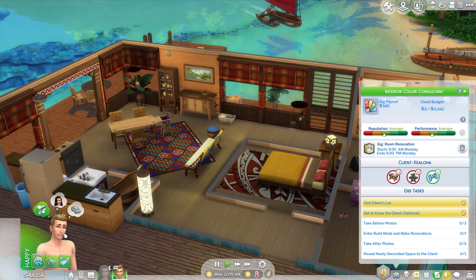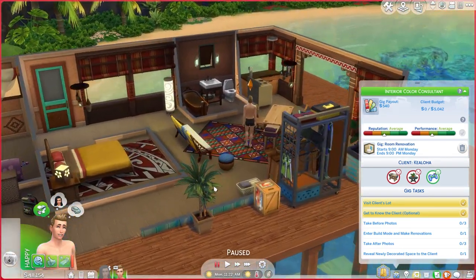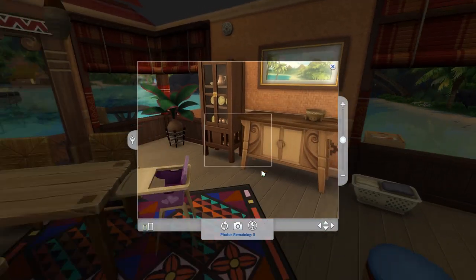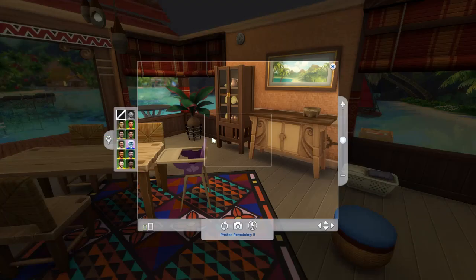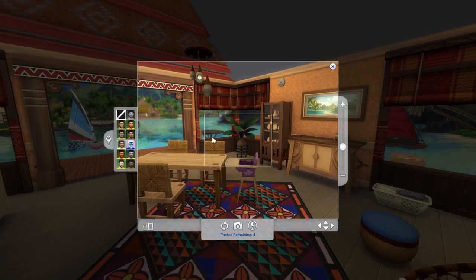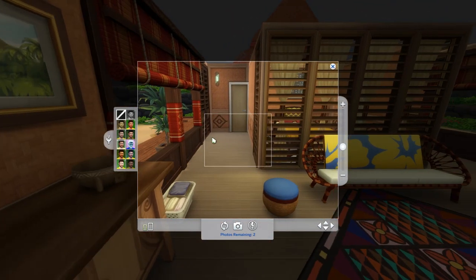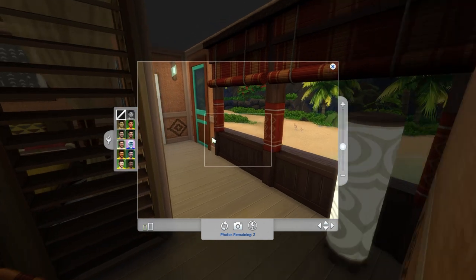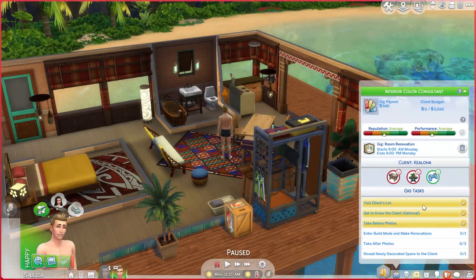Now let's go take some before photos. They also updated the cameras, so you can walk about like you're in a first-person mode, which is quite fun. I think it's quite laggy but the camera mode is always kind of laggy for me. Let's take a photo here, take a photo over here, and there — there are five before photos. Then we need to get the exact same positions for the after photos.